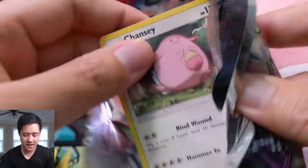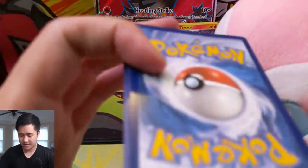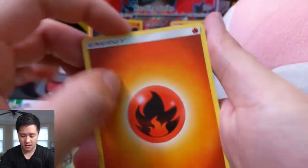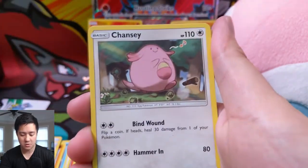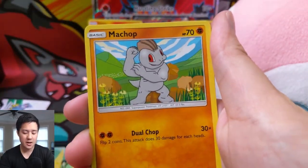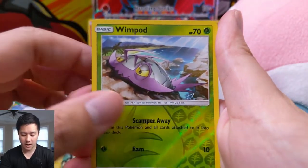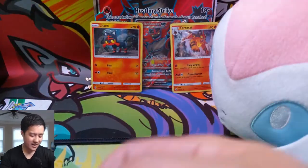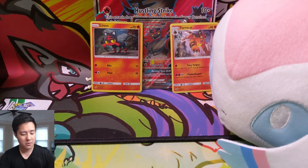And on to our next pack of Guardians Rising — can we get two hits? Alright, we have a Fire Energy, Choice Band — very good card — Field Blower — not bad as well — Chansey, Petalil, Trubbish, Machop — he's feeling his bicep right there — Alolan Geodude, Wimpod, and a Garbodor. Oh, that's actually a pretty good pack with that Garbodor. And that's it for that box. But wait — there's more.